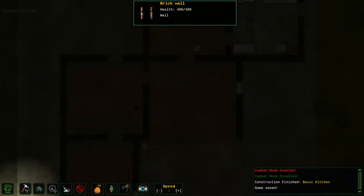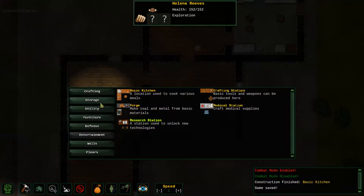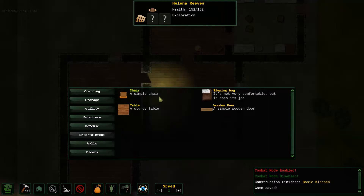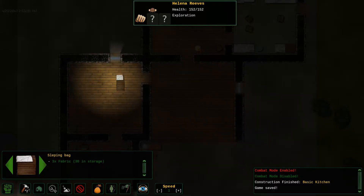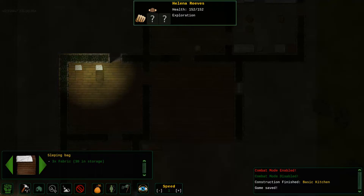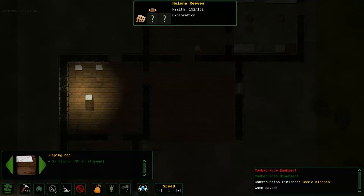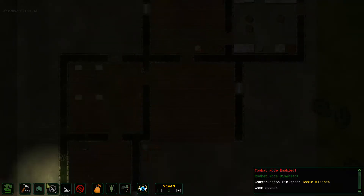Let's build a sleeping area. I would like you to build some beds — can you do that? Furniture. Sleeping bag — does its job. I got 30 fabric, so plenty of room for sleeping bags. Now this will be our sleeping area. Can we all agree on that?